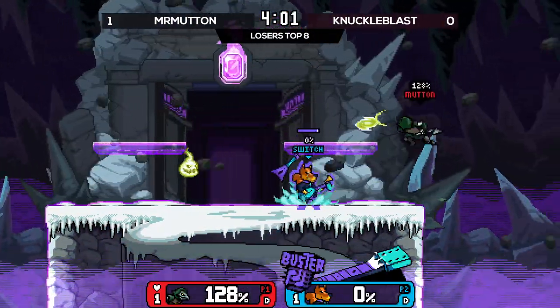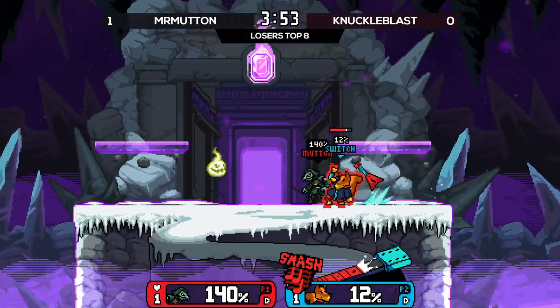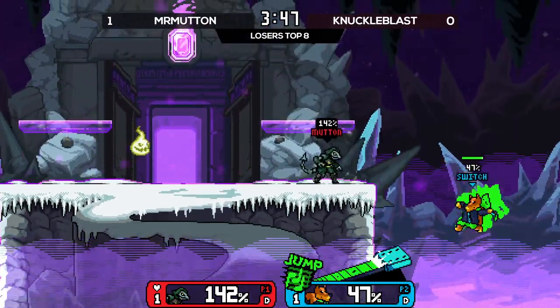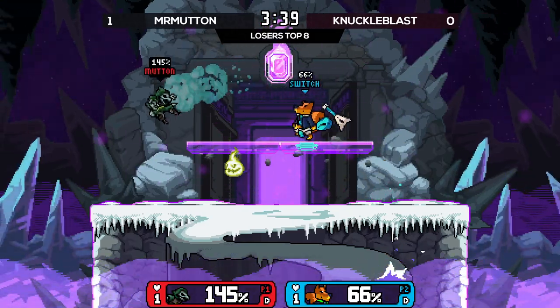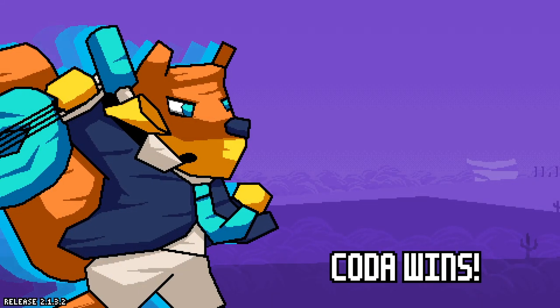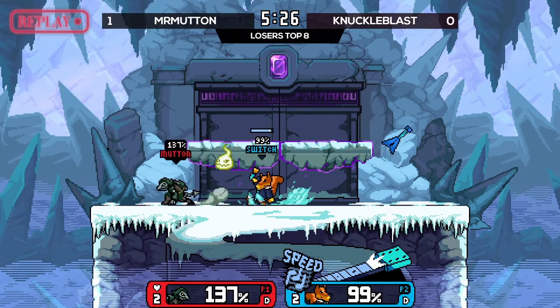We're going to see them go back to buster — farming for buster into fair, which is very much fair. The jab combo can kill at this point — anything can. But Mr. Mutton is not letting it happen. You can see the buttons being pressed — you can hear the clacking in the distance. And the up-smash off the top is going to take it! Such an exciting game from these two.